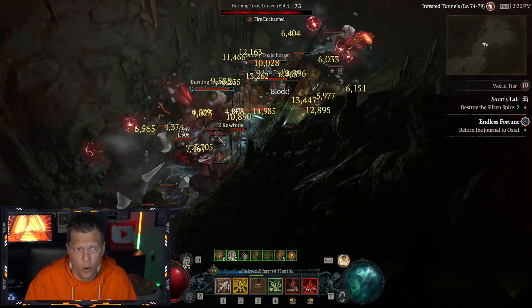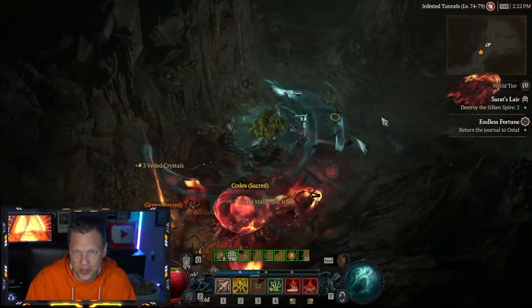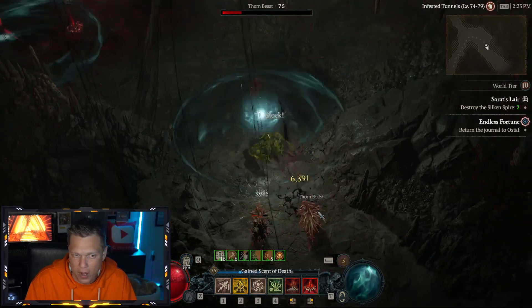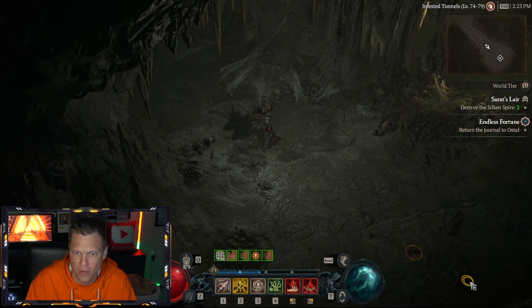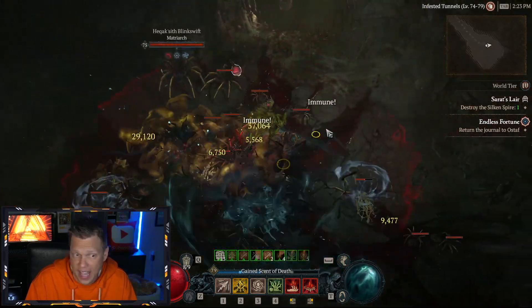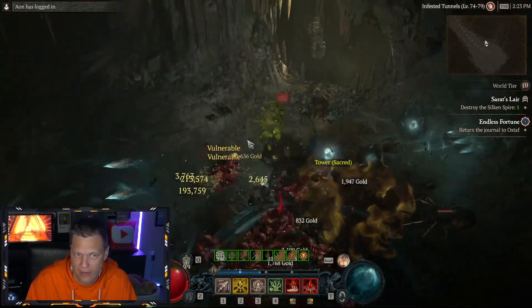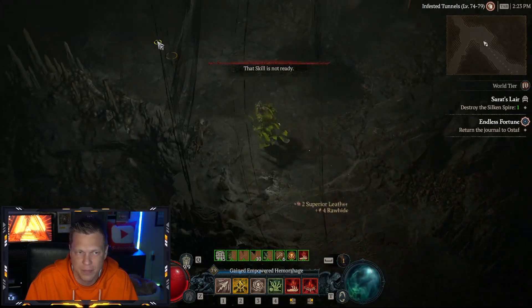I'm going to go ahead and clear the dungeon and show you the damage on the boss. You want to make sure you're hitting things as you progress — see how I spawn another Bonestorm that way. I can keep it up permanently. I haven't had to cast another Bonestorm yet; it's on cooldown on my bar. I'm just walking through the dungeon, hitting things to keep it up.